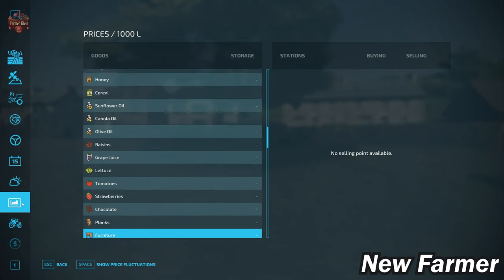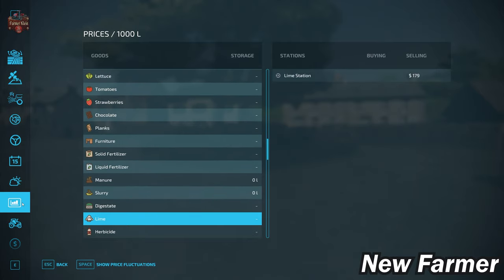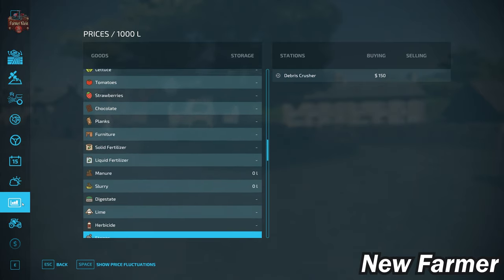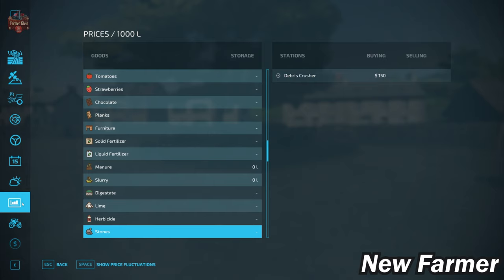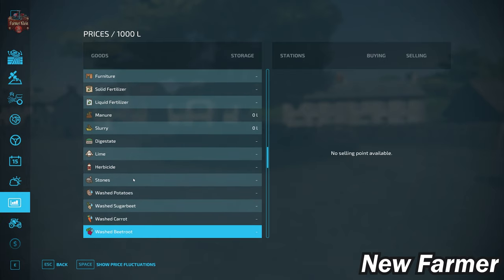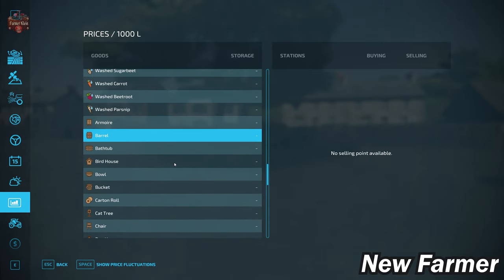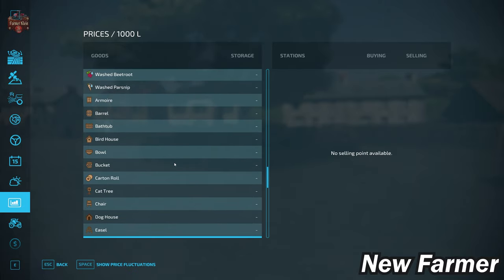We also cannot sell furniture, which is frustrating because we have a bakery, a carpentry, a dairy, and a spinnery — all of which produce things we cannot sell. For lime, we can buy bulk lime and we do have a stone crusher. With respect to the farm production pack, we cannot sell washed root crops or any platinum expansion production items.